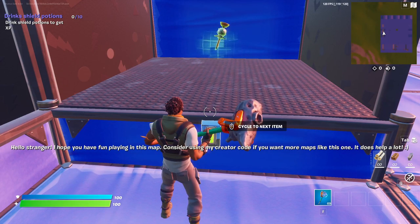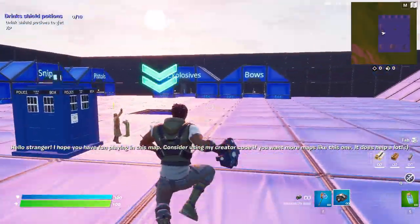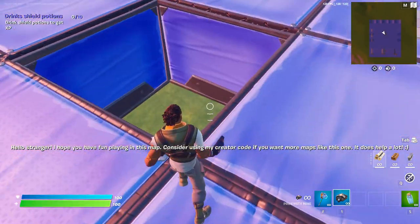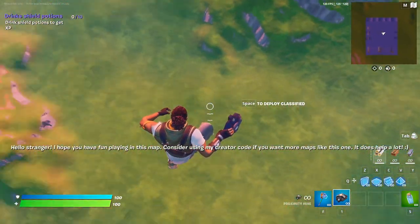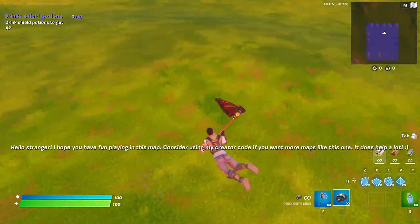Scroll through the quest items until you find a proximity mine and some small shield potions. Head down and use the proximity mine.